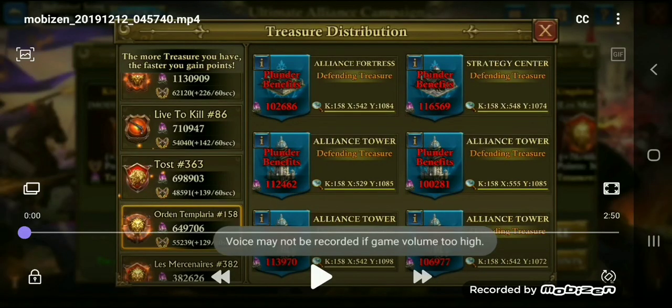Hey everybody, welcome back to Guns of Glory. I'm Royal Blood, and I'm going to make a video about how to gather UAC points more quickly. If you take a look on the left-hand side of the screen, you can see that tab — that is every kingdom's points they're gathering per minute, how many points they're gathering every 60 seconds.